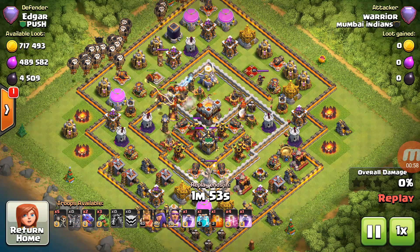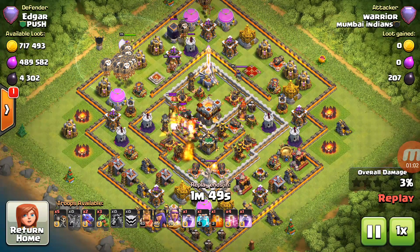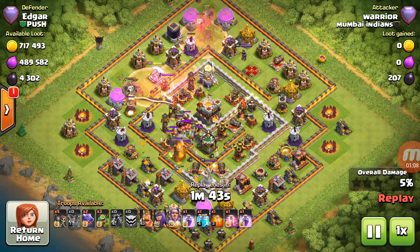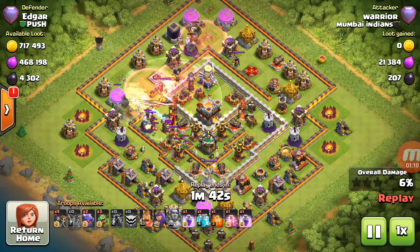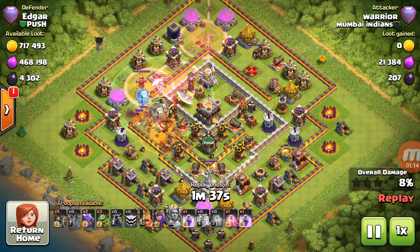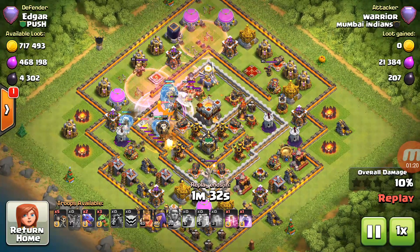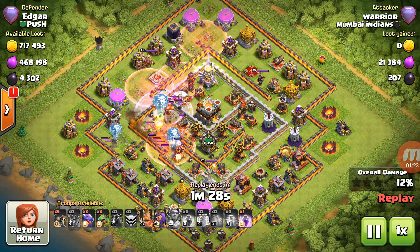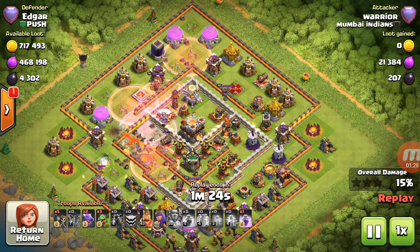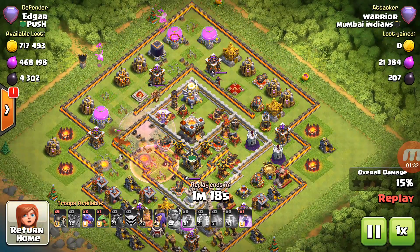People are asking about pushing tips. When you are pushing, really scout that base before you drop the troops — you don't have to attack if you don't like the base. When you're a lower-level Town Hall 11, or Town Hall 10 taking on a Town Hall 11, make sure you can at least one-star it. Baby dragons seem to work well for a pushing strategy for the lower Town Halls.